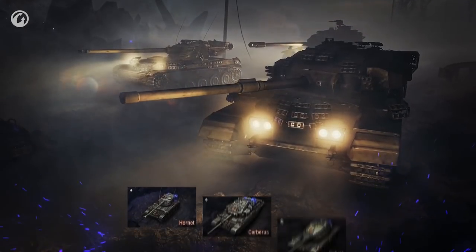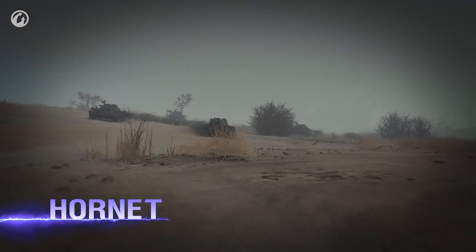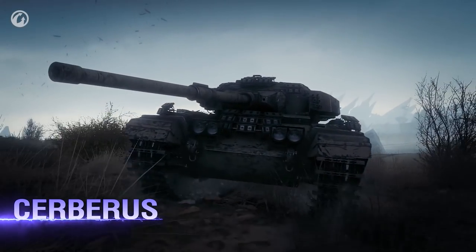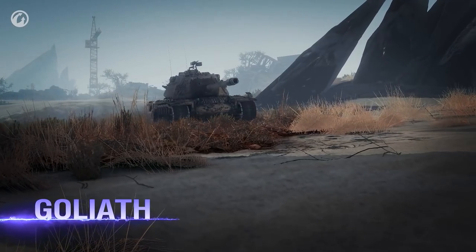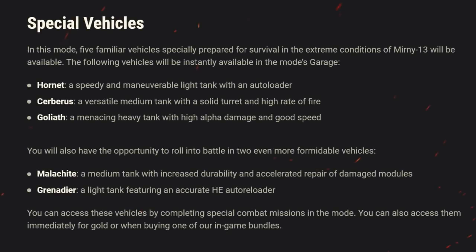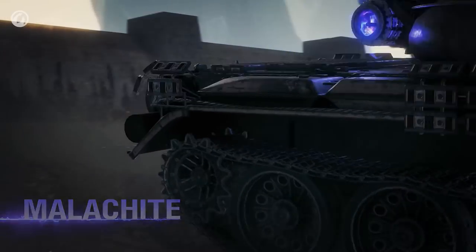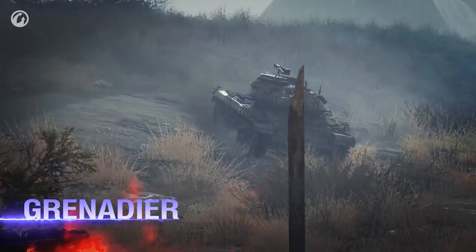You get three free event battles per day using special event tanks. Your initial choice is the mobile autoloader Hornet, the high DPM and all-around Cerberus, or the bruiser heavy Goliath. You can get two additional elite tanks by completing missions or spending gold in the event store. These two elite tanks are the slightly more mobile medium at the cost of DPM, Malachite, and the very fun HE DERP light tank, the Grenadier.